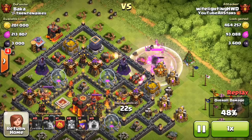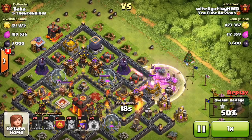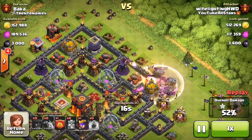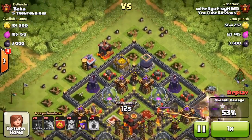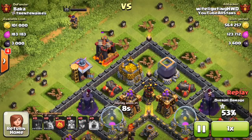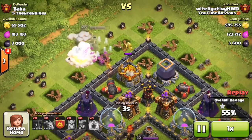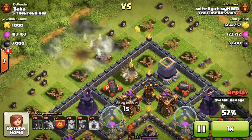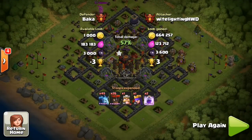I put my Barbarian King on the right side and the Queen on the left side. The King using his special ability with all his Barbarians is going to get all the gold over there and some of the elixir. Then the Queen on the left side takes care of those two buildings and the storage — unfortunately there was a giant bomb there which destroyed every archer, but I got it.